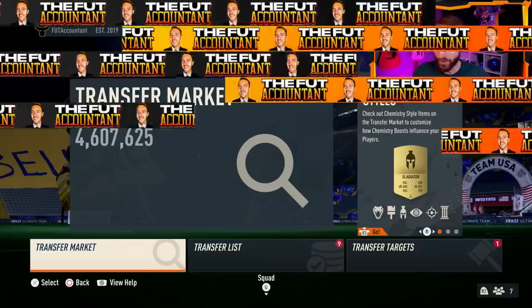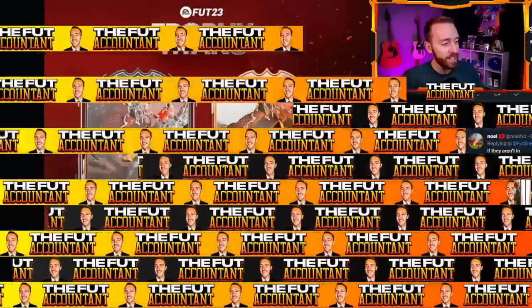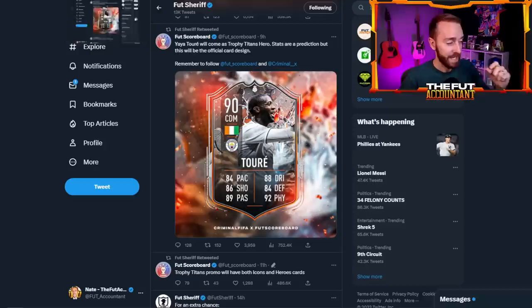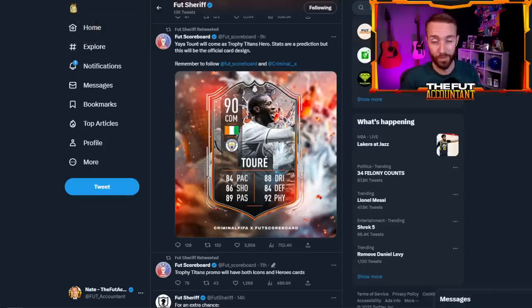Yesterday one thing we were looking out for was a loading screen and we got one — a Trophy Titans loading screen. I think these card designs look incredible. GG's to the designers because the icon design with the orange and the hero design with all those colors look really good. Some people think it looks similar to the Fire and Ice promo cards of last year, especially on the hero design. The only thing I'm not sure about is if this is a Trophy Titans promo, where's the trophy aspect? We'll probably learn more about the promo as we go on. You've seen the leaks — these are big time players getting into this Trophy Titans team.